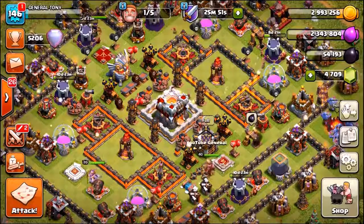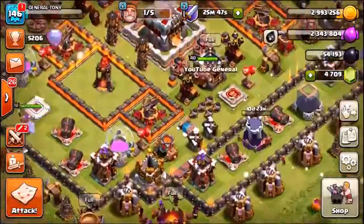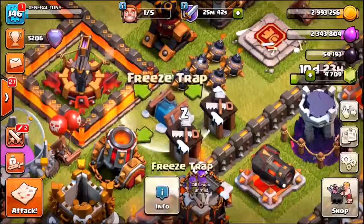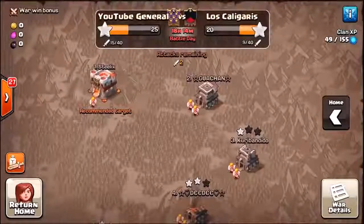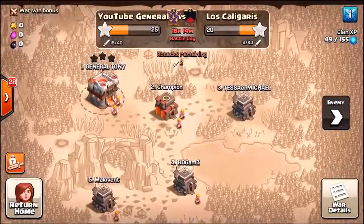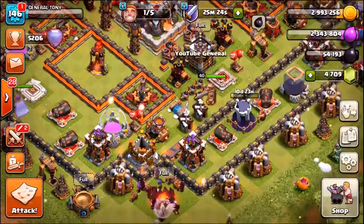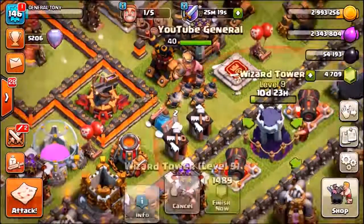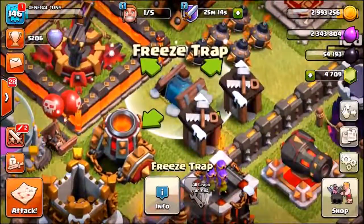Hey, welcome back everyone, General Tony here, your host, coming back with a brand new COC episode. Welcome friends to some more update gameplay featuring everyone's new favorite trap - the freeze trap. We're about to get into our war attacks. We were actually just attacked by the number one player on the enemy team, Steelix, and he got a zero star, 43% damage on my base. Was it the freeze trap that stopped his army? We're about to check out the replay and see if the freeze trap was great or whether it completely sucked.